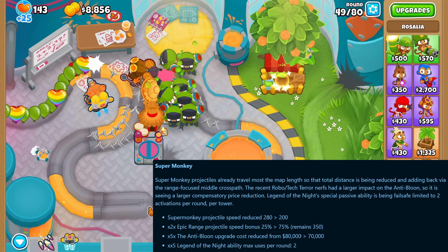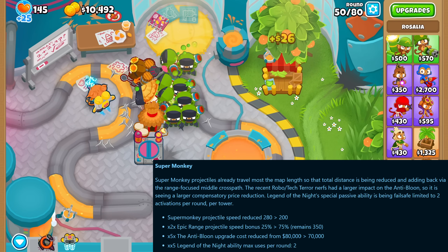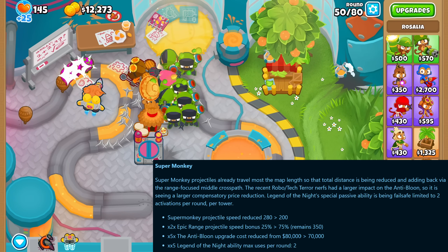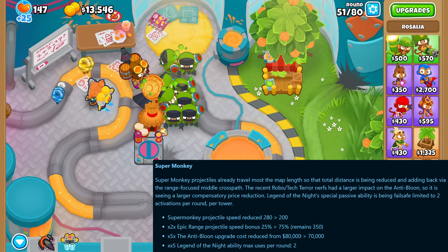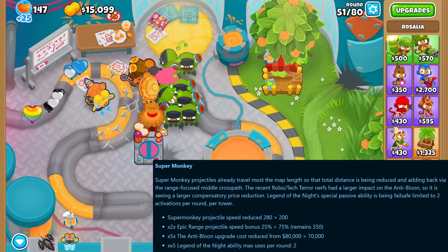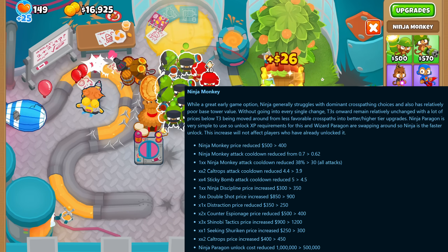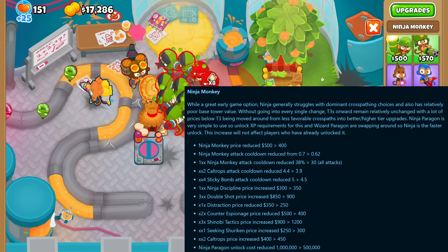The super monkey got its projectile speed reduced but the middle path range upgrades get that speed back. The anti-balloon got a price reduction by $10K and the legend of the night now has a hard cap on the number of uses per round for its passive black hole ability. The ninja monkey got a base price reduction and several attacks are now a little bit faster.